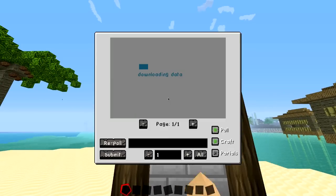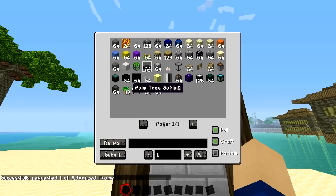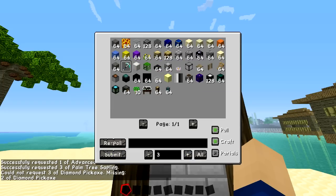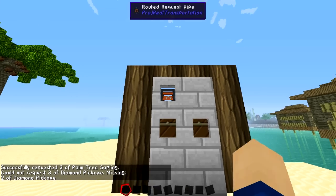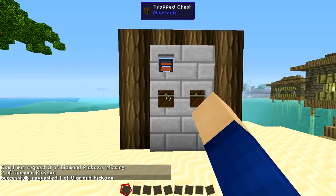So what this basically does: you can select what you want from in here — let's say we want one of these and maybe three palm saplings, click submit, and also a diamond pickaxe. Once you're done, hit escape and all the items are in the chest right here. I think I didn't select the pickaxe — there we go — and it should be coming in fairly soon.